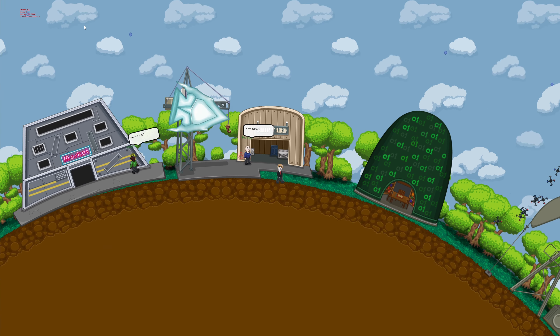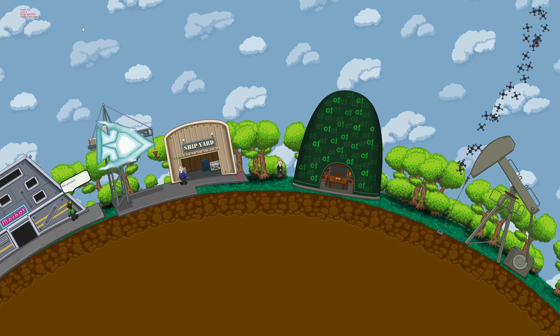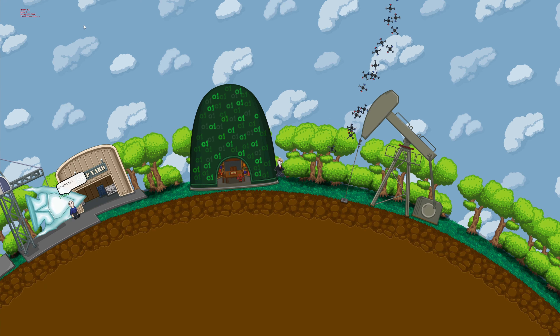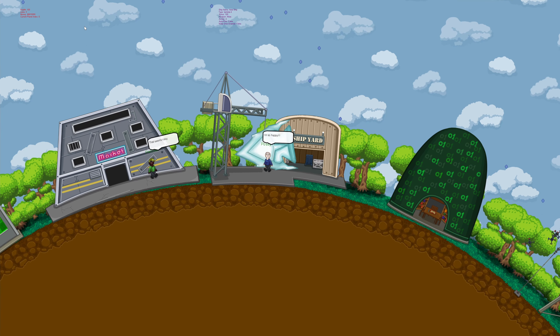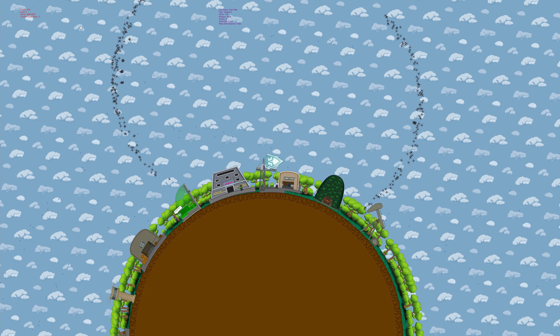I've also added additional functionality for on-death. For example, if you die but your ship wasn't destroyed in the process, it actually spawns you in your ship at your home planet with 20% armor and the gravity dampeners off. This basically prevents a rescue pod from overriding the call ship functionality in the shipyard.